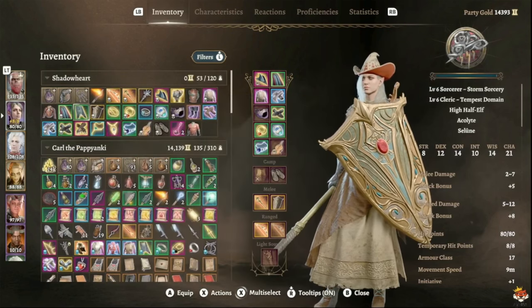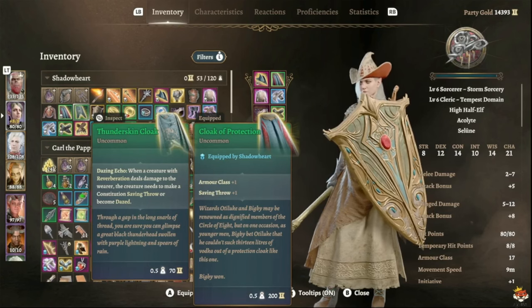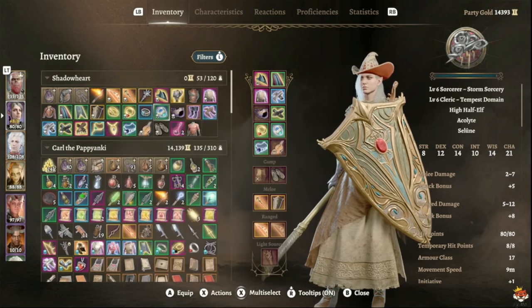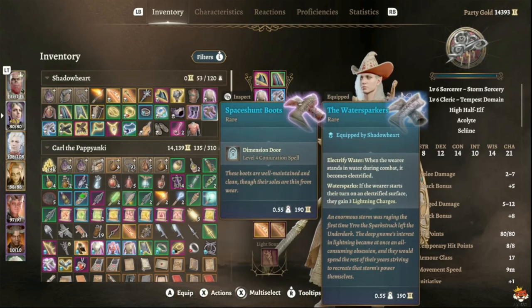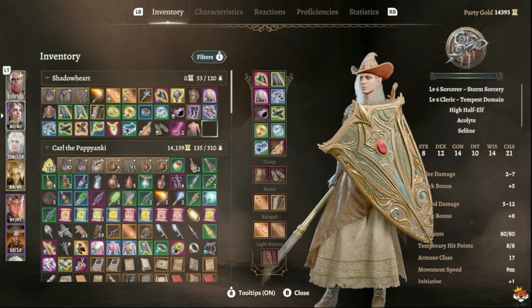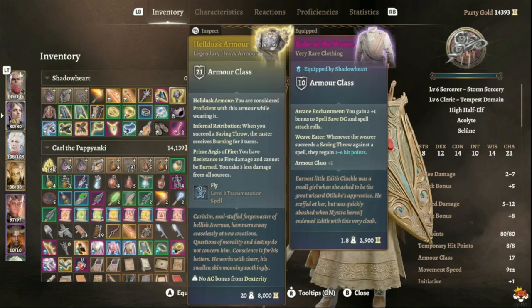For rings, the Ring of Elemental Infusion is good early game. Late game, swap to a ring that prevents paralysis or restraint. The Absolute brand ring lets you bypass thunder wave immunity on spells once per short rest. For cloaks, start with Cloak of Protection for AC and saving throws, then upgrade to Thunderskin Cloak — creatures with Reverberation that deal damage to you must pass a Constitution save or become dazed. For boots, the Disintegrating Night Walkers prevent being webbed, tangled, or slipping on ice, and grant free Misty Steps.